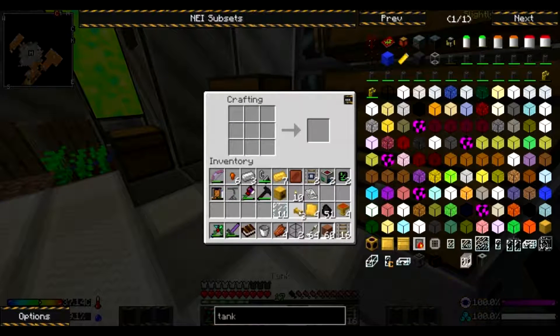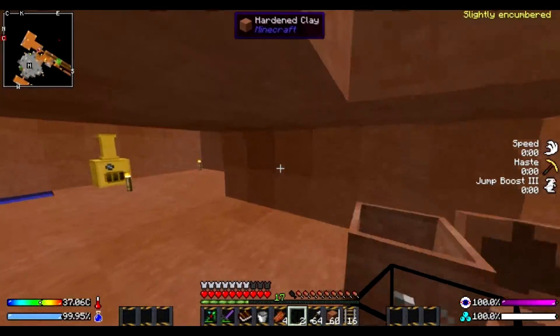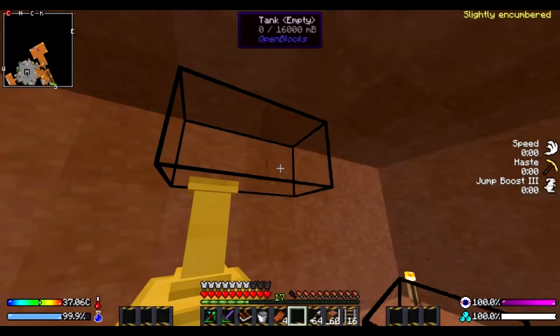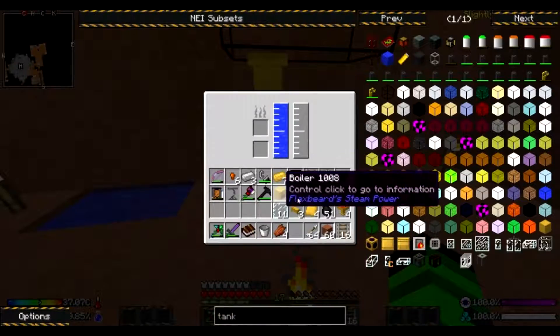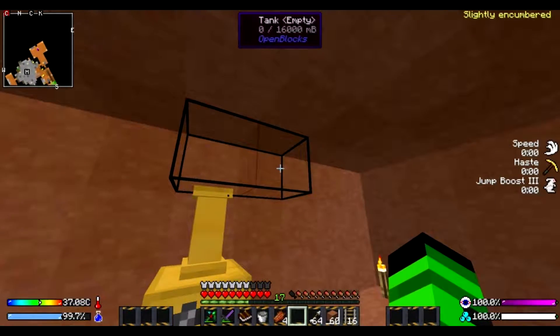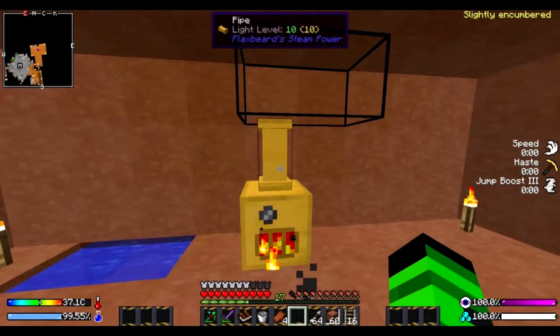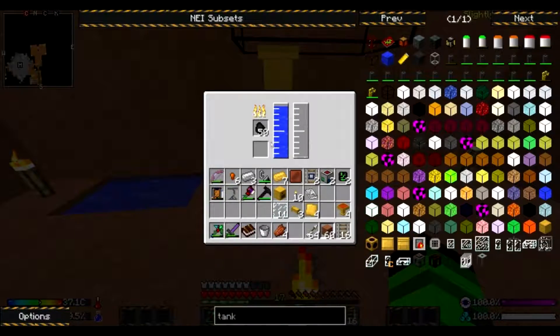Perfect — two more tanks. So we do this and this, that should connect. If we throw our coal in there we should start producing steam. I'm not sure the rate at which we produce steam, but that should connect. We have steam there.